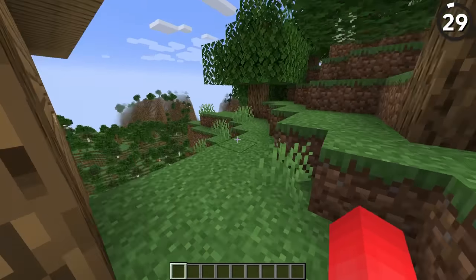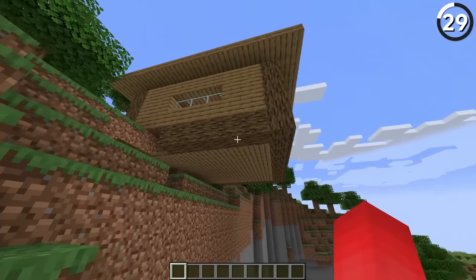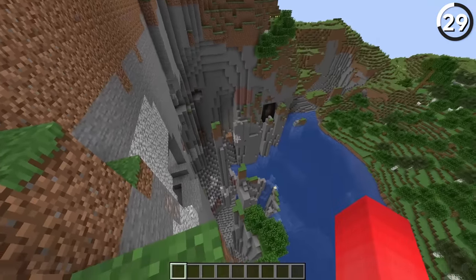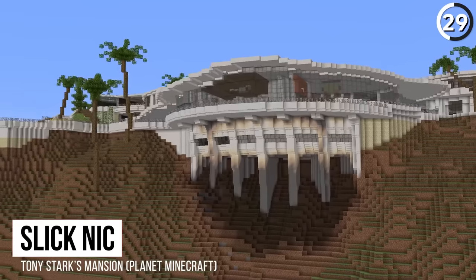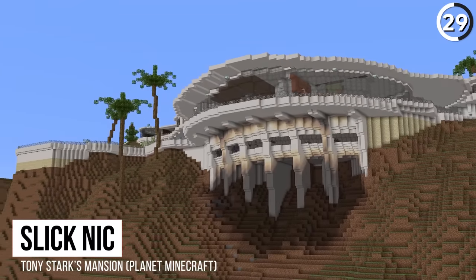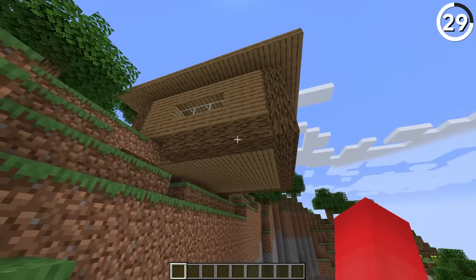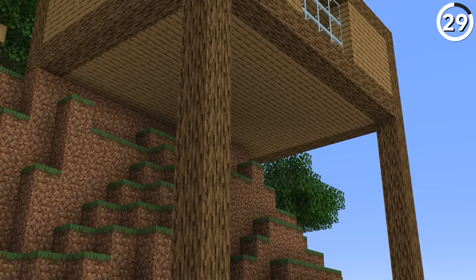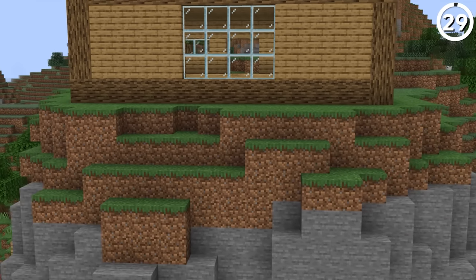There's nothing wrong with this building, but rather what it's built on — or lack thereof. When you zoom back, part of the building is hanging off the edge of the terrain, and this just looks really amateurish. There's a reason even Tony Stark's mansion had giant supports keeping it to the Malibu coast. Even if gravity doesn't exist in Minecraft, you at least have to make it look like it does. By adding supports or expanding the terrain to cover underneath your build, it'll look way more realistic.